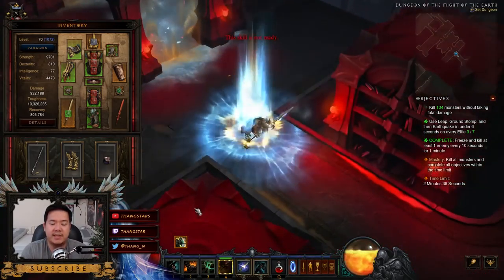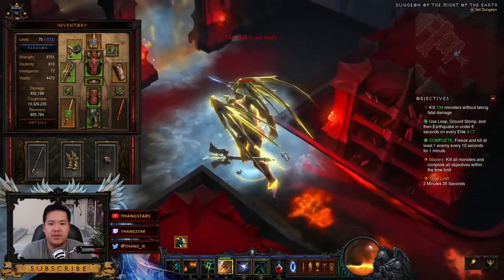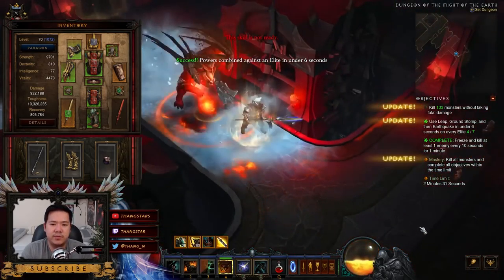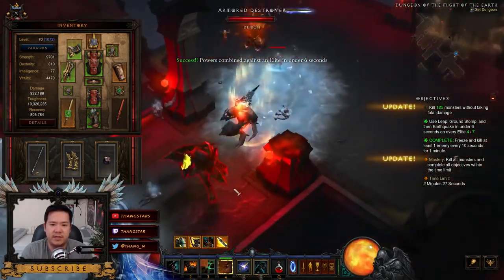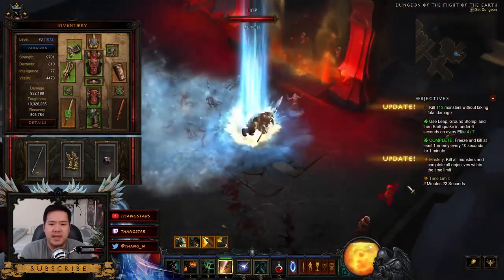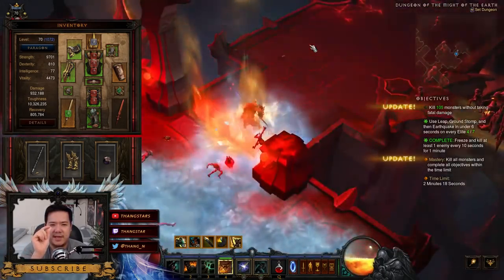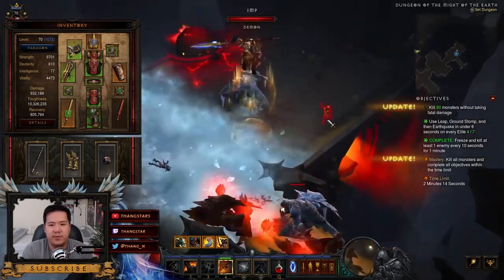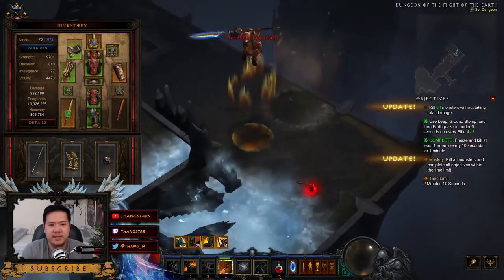If you match the gear and damage that I have, every single leap you do will throw down an Earthquake with the chill effect and it will pretty much kill all things around you. But you still want to make sure they are dead before you leave, because sometimes you go in and then go out and there's just a tiny little tick of health left. Make sure they die before you leave that area.